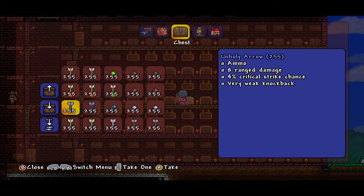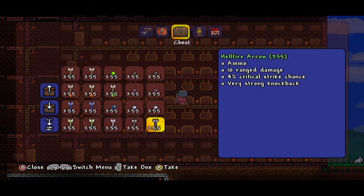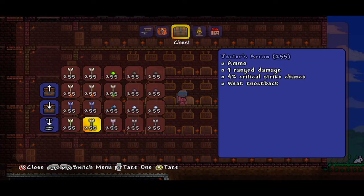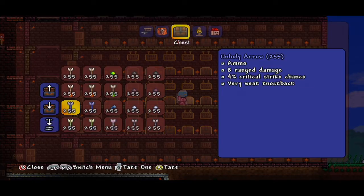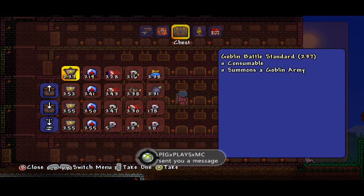We also have the Jester's Arrow. The wooden ones are fairly weak damage-wise. Once you get into musket balls you're looking at about seven damage, meteor shot nine. Cursed arrows have about 14 damage ratio. Unholy arrows and silver bullets hover around eight to nine. So the way to go is definitely going to be the cursed arrows.